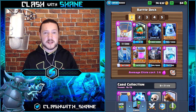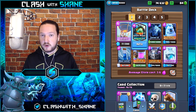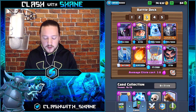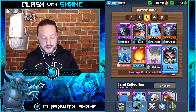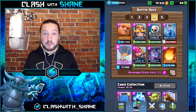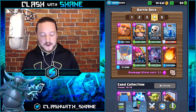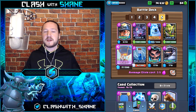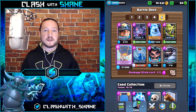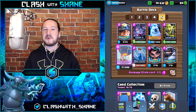That will be the end of the video. Here are the five decks one more time: first, the Balloon Freeze deck — if you don't have Inferno Dragon, use Inferno Tower. Second, the classic Lava Loon strategy. Third, Pekka Balloon — no Electro Wizard, use Archers; no Miner, use Battle Ram or Hog Rider. Fourth, Giant Balloon deck with no legendary cards needed, great for free-to-play players. Fifth, the Mega Knight Balloon deck. Let me know which is your favorite in the comments, leave a like, subscribe for more Clash Royale content!